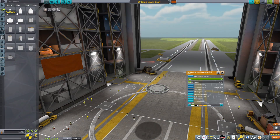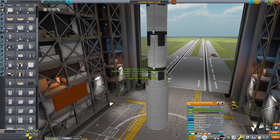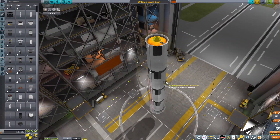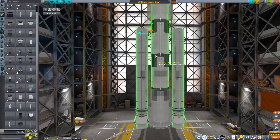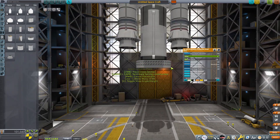Hello everybody, welcome back to another Kerbal Space Program video and welcome to the VAB where today we are going to be constructing the Ares 5 rocket. We're doing a recreation of the Constellation program, which was kind of like the precursor to Artemis but also pretty cool — maybe even cooler than Artemis. It didn't really have a gateway station but it did have the Ares rockets, which are pretty nifty.